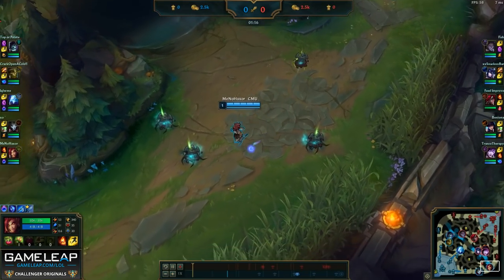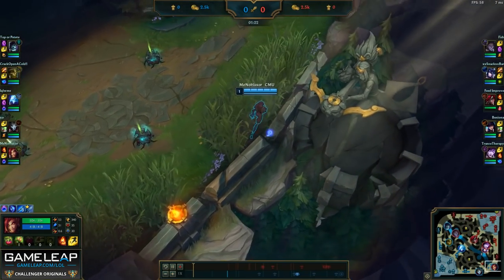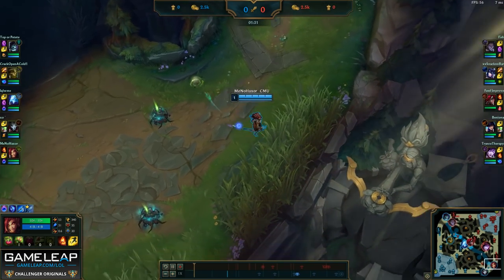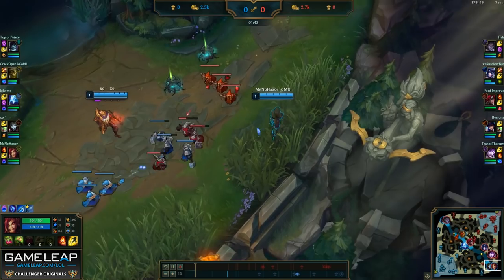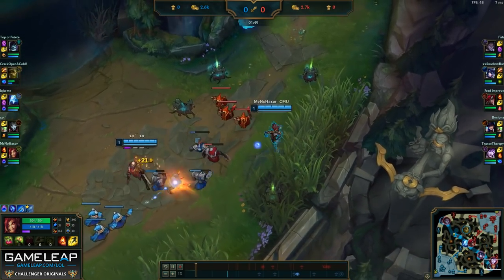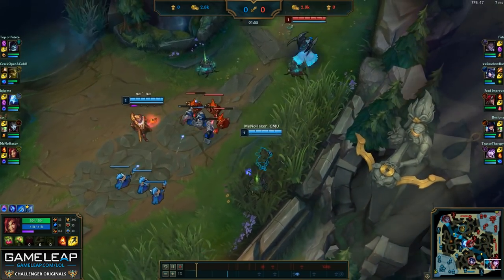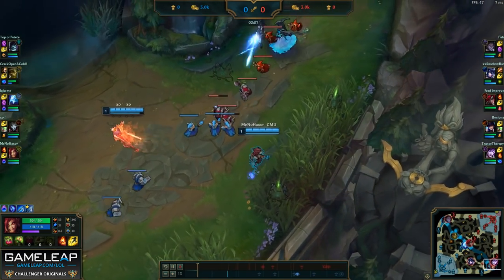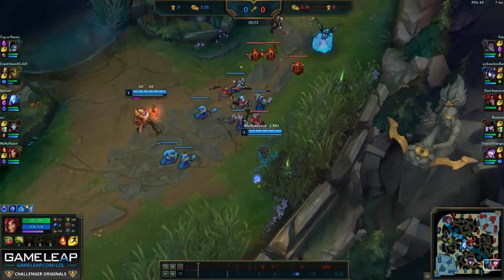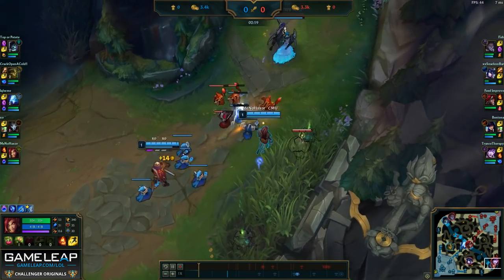At level one, it's really good to get to lane first if you know your jungler doesn't need a leash. This is really important because if you get to lane first, you can start using your passive to apply seeds scattered around in the middle of the lane. This helps you give a lot of pressure because you can always threaten to blossom the plants with your Q and have them auto-attack anyone in range, which should give you enough pressure to get level two first.